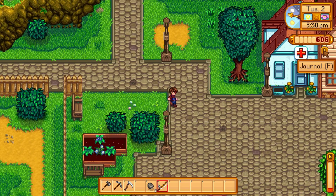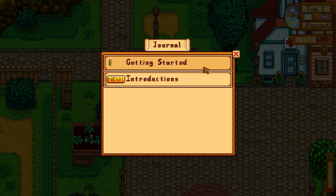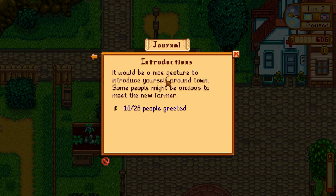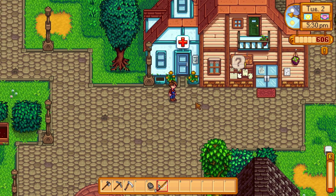Let's look at this - it's kind of our journal. Getting started: if you want to become a farmer, you have to start with the basics. Use a hoe and till the soil - we did that. Use a seed packet on the tilled soil to sow a crop. Water every day until the crop is ready. So we have to harvest the parsnips first. It'd be a nice gesture to introduce yourself around town. 10 out of 28 people are greeted.